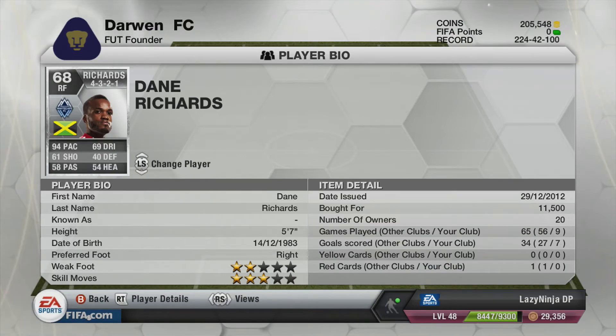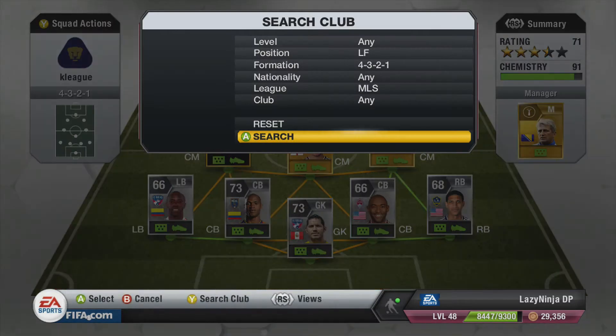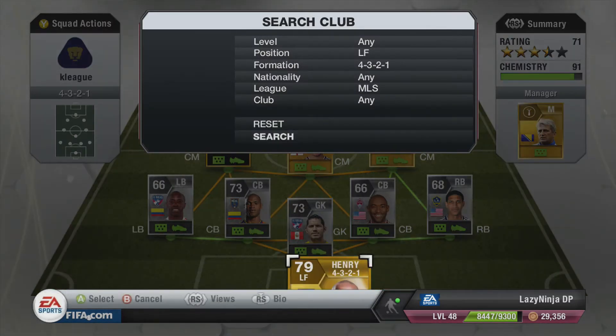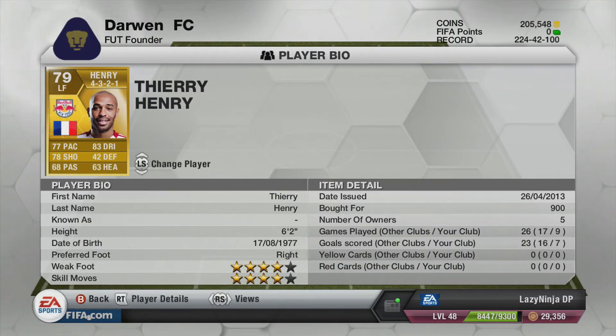In right forward we have Richards. He's got 94 pace — might as well use him in the right forward position to pace everyone out. He's actually phenomenal. I don't think he's worth the 11,000 I paid — more like six or seven thousand — but he was magnificent.